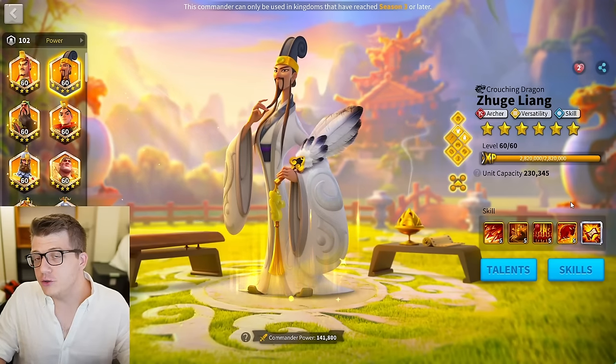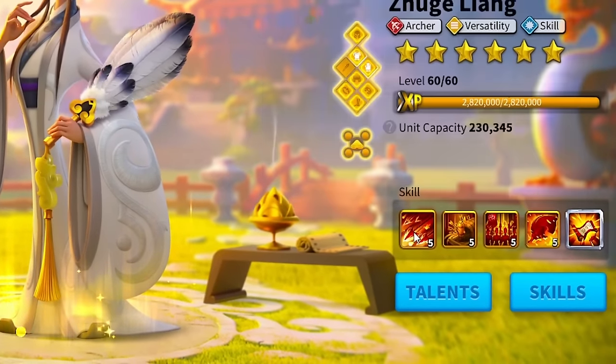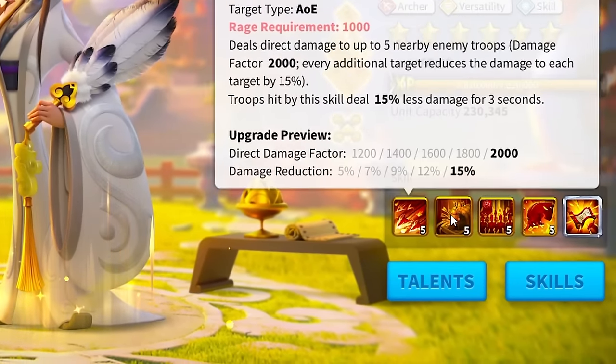For those of you that are new to the game, what I mean by that is the skills in order would be five, five, five, one or five, five, one, five — because a skill at max has five points in it.